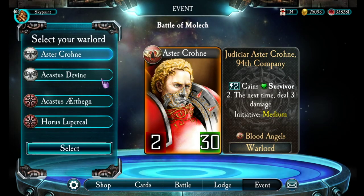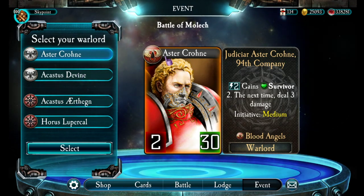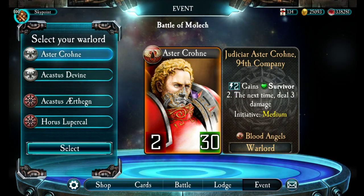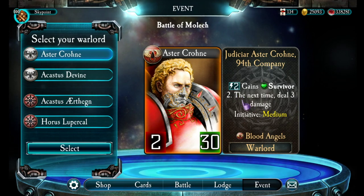The first point is to choose my warlord. So this is the Battle of Moloch, and I've got a choice between loyalists and traders. I've got Aster Crone, which looks like it's going to be a Blood Angels deck. His ability: two energy to gain survivor two, and then the next time you use his ability, you deal three damage. Not bad.